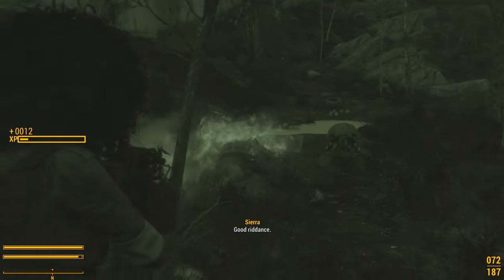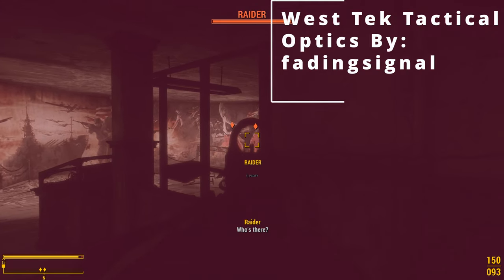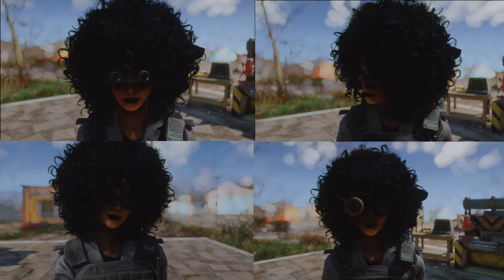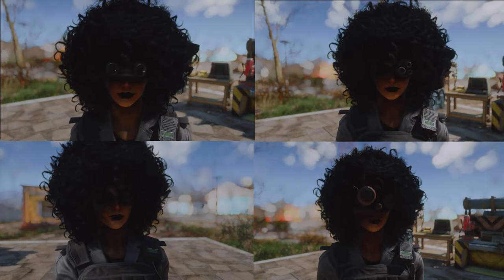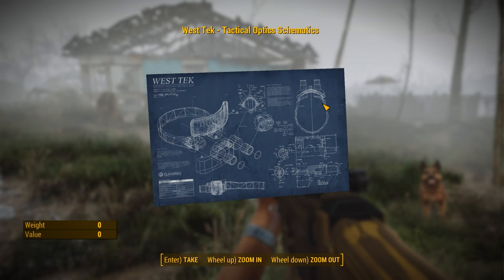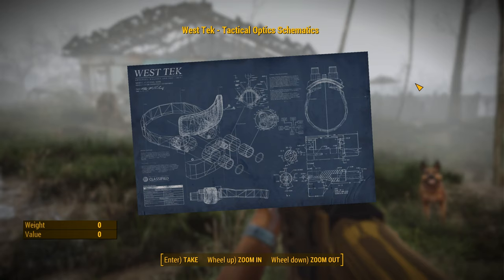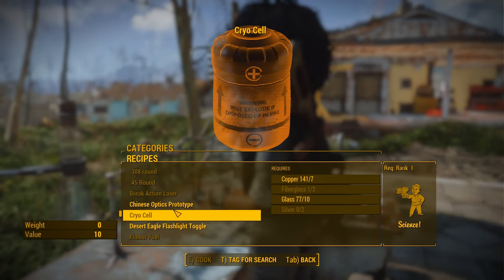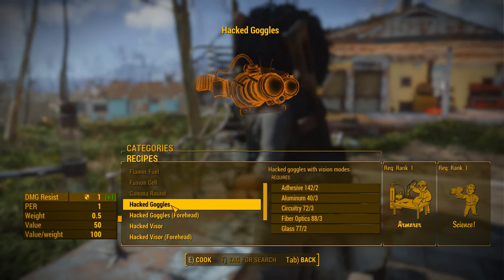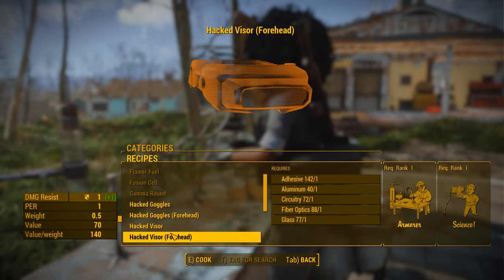The last mod we're taking a look at today is West Tech Tactical Optics — a collection of goggles that allow you to use night vision, thermal, and vision sense within the game. There are many designs ranging from something you might see in Splinter Cell all the way up to the Metal Gear Solid 4 Solid Eye. To craft these items, you need to find the West Tech Tactical Optics schematics, which are located at the Met Tech Research Center underneath the Reception Desk. Once you have the blueprints, the schematics can be found at the Chem Station under Utility — or if you're using AWKCR, at the AWKCR crafting bench under Accessories CyberTech.